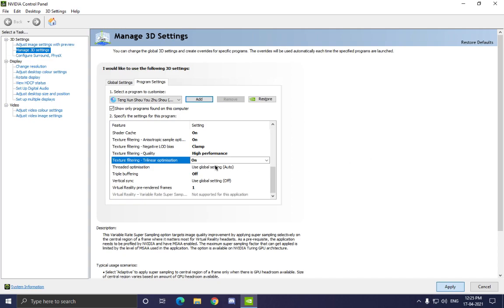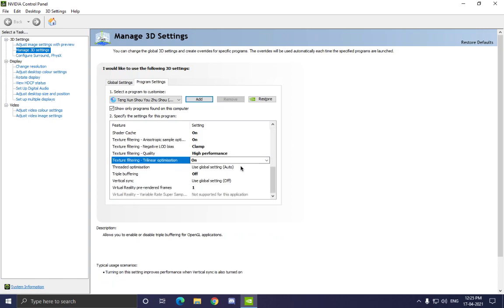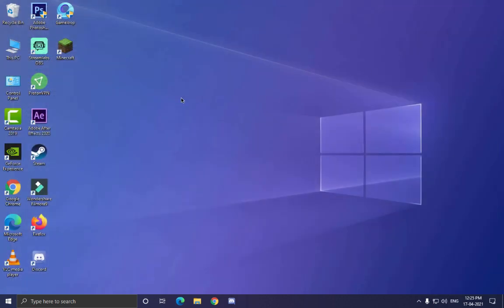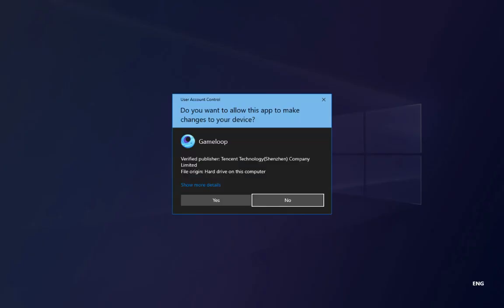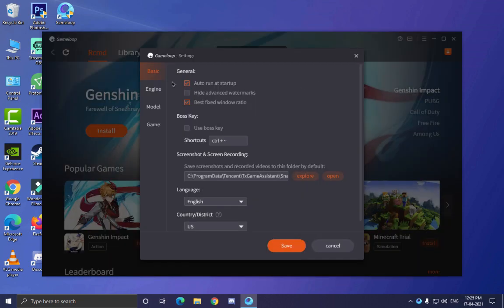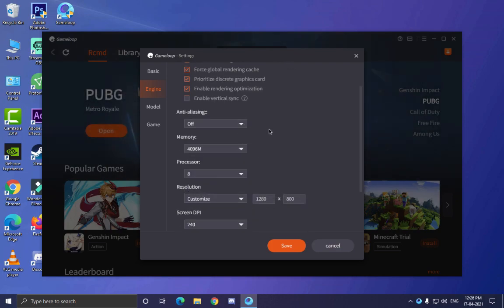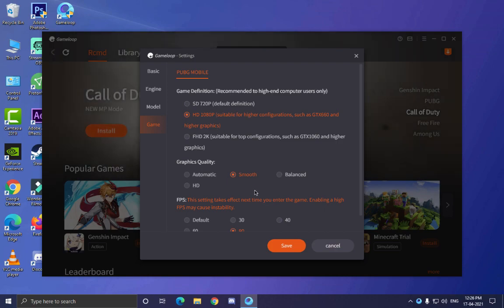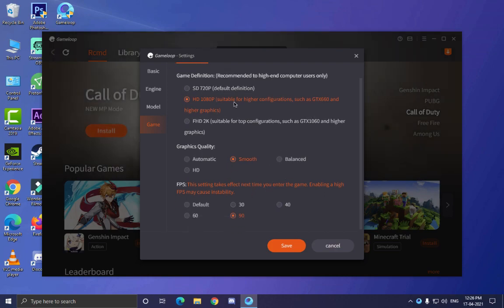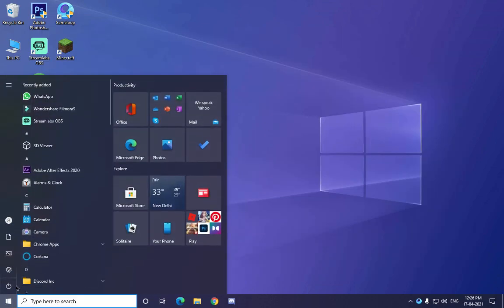Now apply a new color to a different color and save it. Restart your PC and the lag issue will be fixed by 80%.